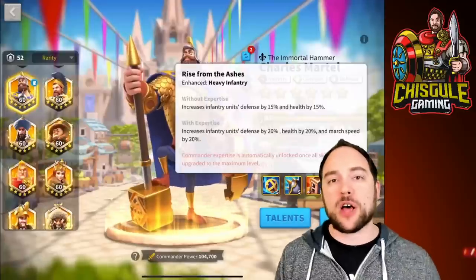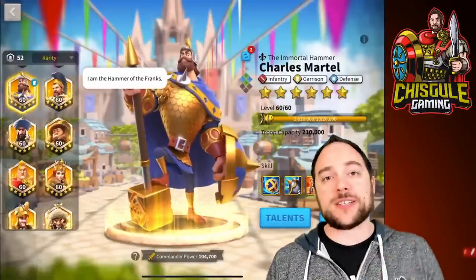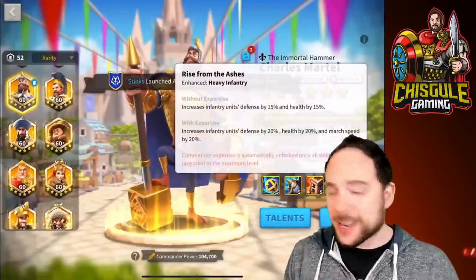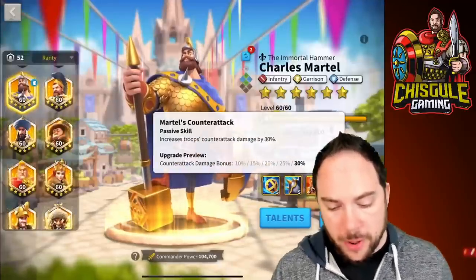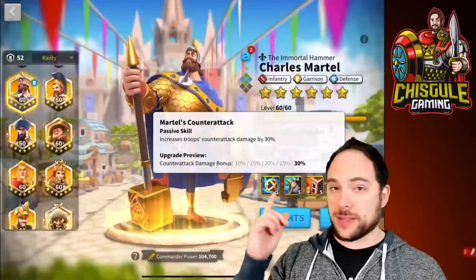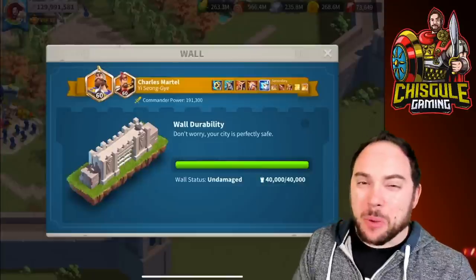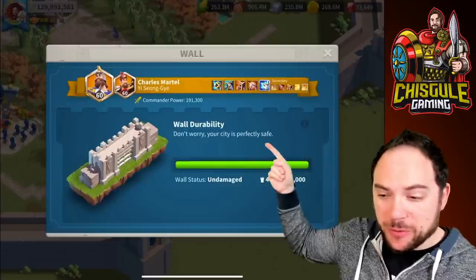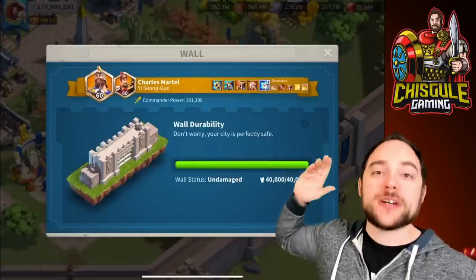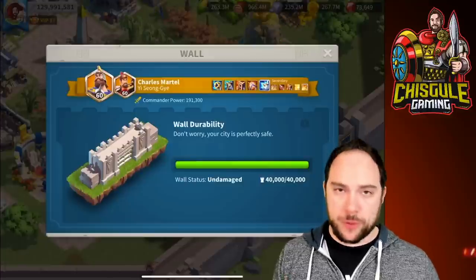That march speed makes Martel relevant in the open field and enables him to get to garrisons more quickly in game modes like Ark of Osiris, where he does extremely well against Attila Takeda. I also really enjoy the counterattack damage boost on Charles Martel — that anti-swarm technology is great in game modes like Canyon and for protecting against multi-rallies in Ark of Osiris. I've even got him on my own wall defending my city.